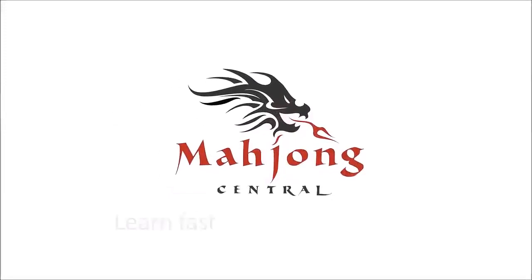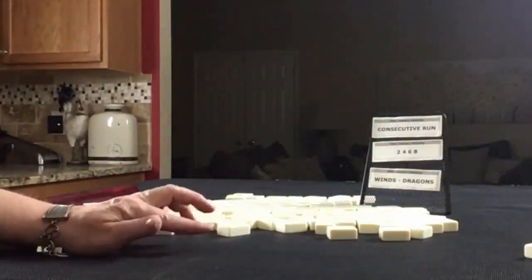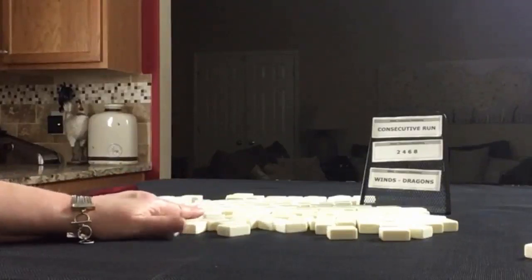I'm going to do an exercise for American Mahjong using the National Mahjong League card. I call this exercise Charleston Force because we're going to pre-select categories and force hands in those categories. This is not for the faint of heart. We're going to alternate between the dealer and non-dealer, so we'll get 14 tiles then 13 tiles, and I'll create a mock Charleston with no jokers for each one.